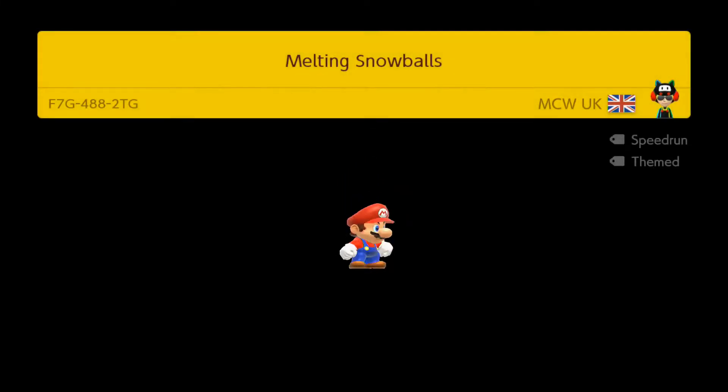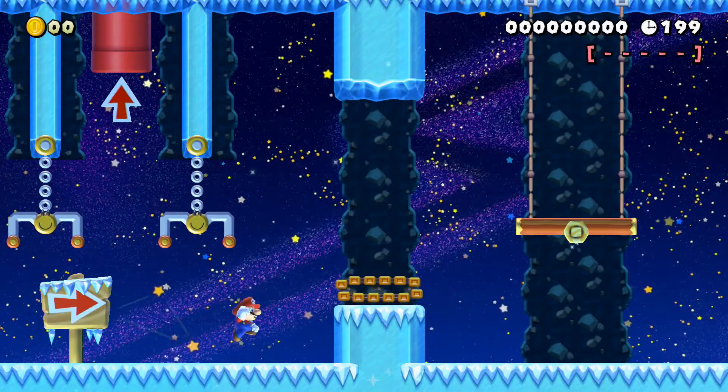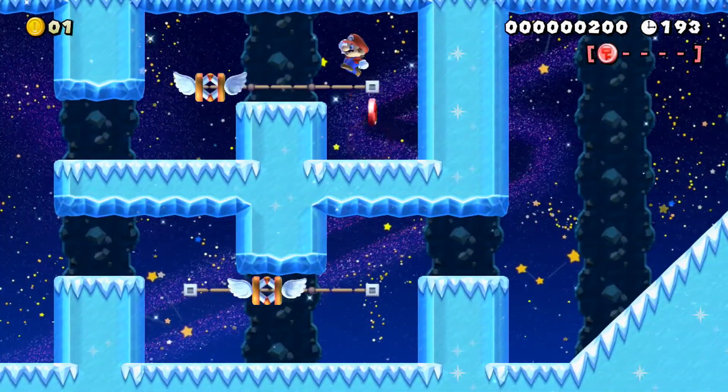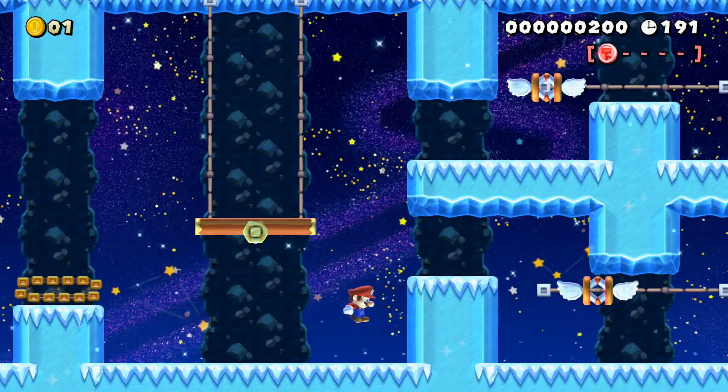So let's go ahead and play the stage, and here we go with the easiest method. So the main method, or the easiest method should I say, is to get the five pink coins, then go through the door at the end.